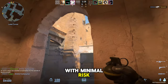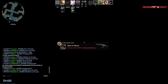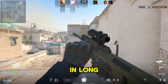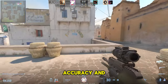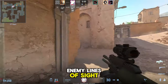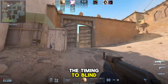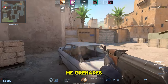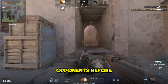Use shoulder peeks to bait out shots from snipers or check if an enemy is holding an angle, revealing their position with minimal risk. Learn the recoil patterns of your favorite weapons and practice controlling the spray by dragging your mouse in the opposite direction to the weapon's kickback. In long-range engagements, opt for short, controlled bursts or single shots to maintain accuracy and manage recoil effectively. Use smoke grenades to block enemy lines of sight, create safe passages, or execute strategic site takes. Master flashbang timing to blind opponents effectively, allowing you to clear angles or push positions aggressively. HE grenades are ideal for dealing damage to enemies hiding behind cover or in tight spaces — use them to weaken opponents before an engagement.